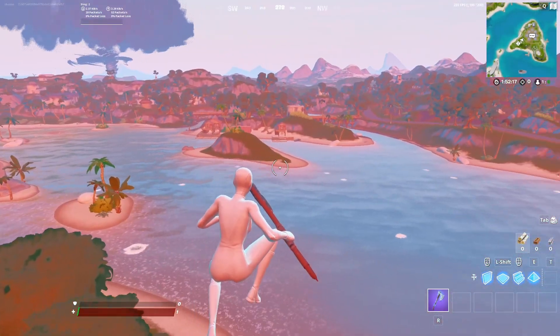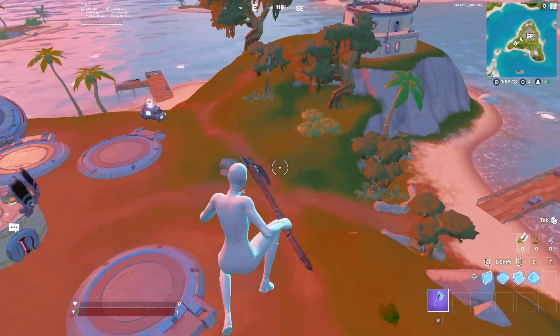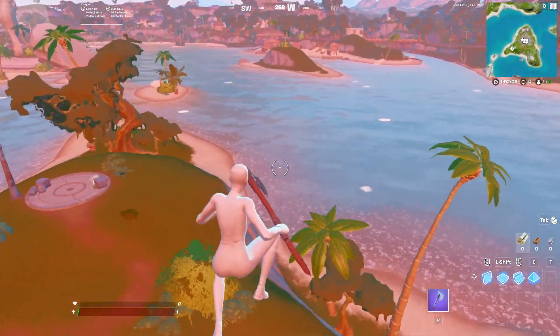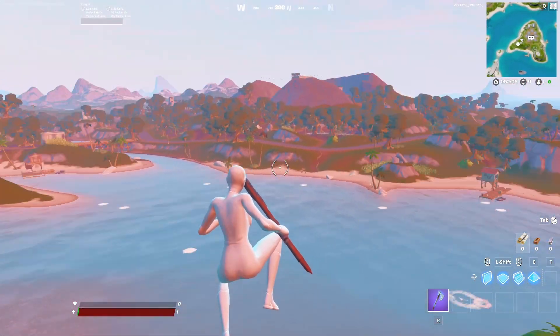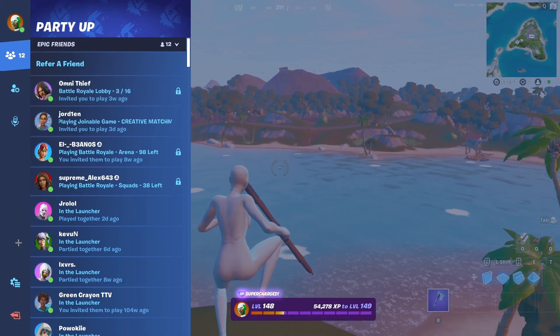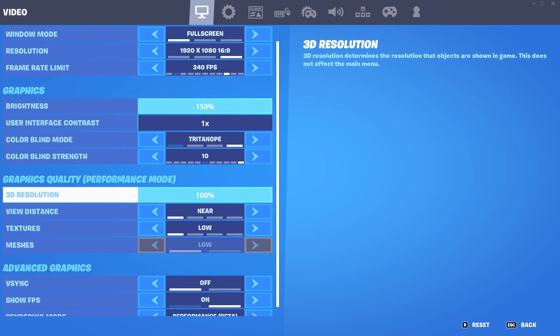As you guys can see, the difference is night and day. It's a lot brighter, I feel like you can see a lot more. The trees are greener, the colors are deeper, and it's way better. If you want to see someone from far, they'll stand out a lot more. So yeah, it's just Tritanopia 10 with 150 brightness.